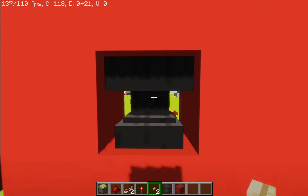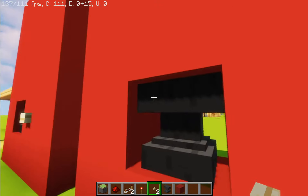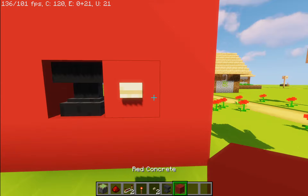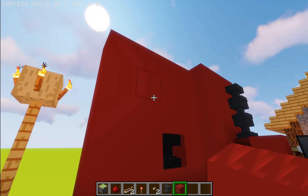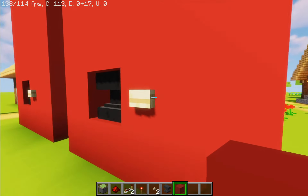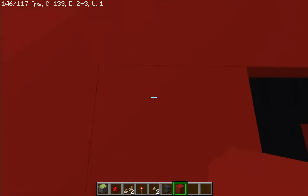Then once it breaks, it'll replace at that spot. To either the left or the right, place a button — I'm used to placing it to the right. Now what you want to do is go to the other side of the wall and figure out where you placed your button. If I go right here, this block is where I placed my button.